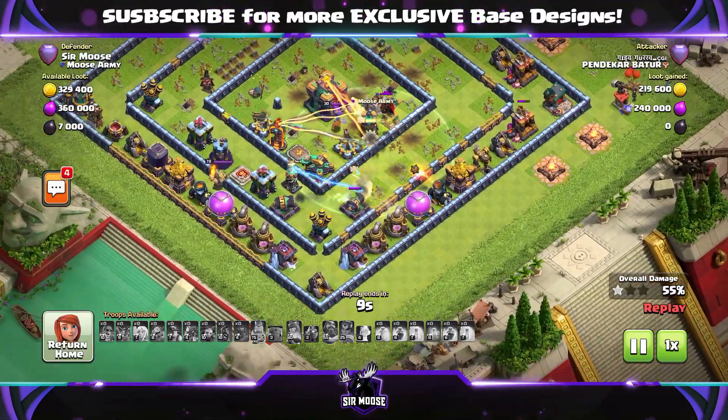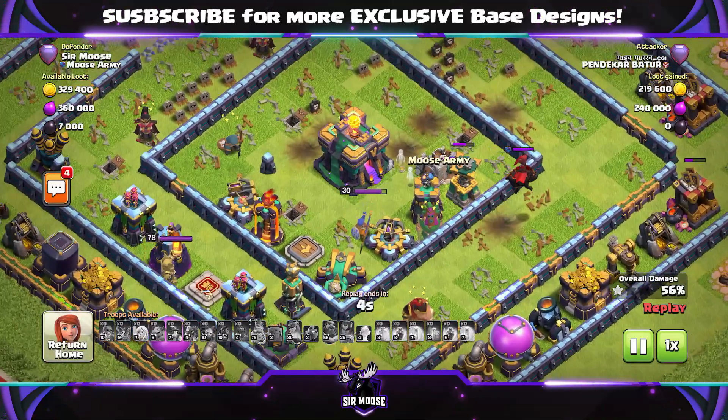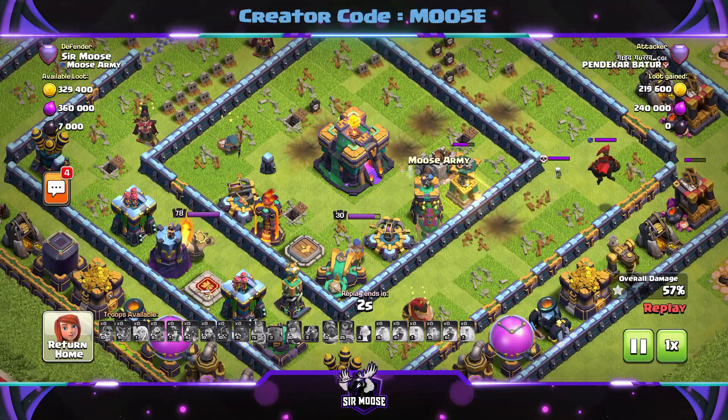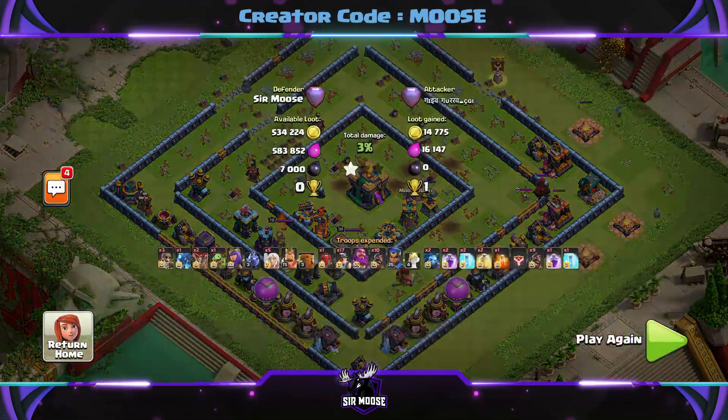Our clan castle troops are going to be one Lava Hound, two Headhunters, and three Archers. Magnificent. Two seconds left — where's Larry the Lava Hound going? So there we go, hope you enjoyed the replay.